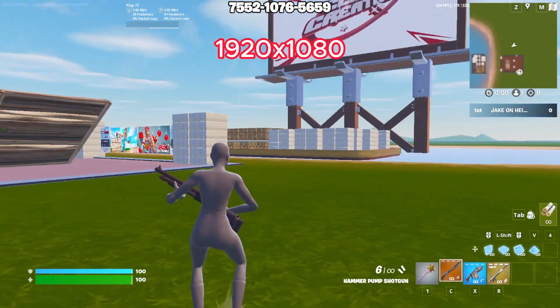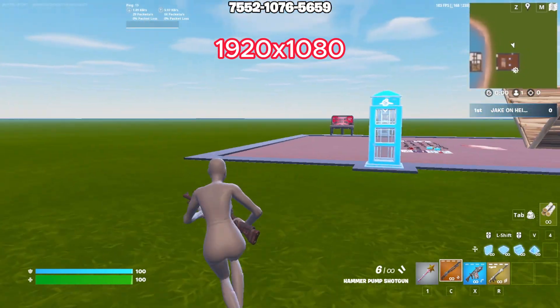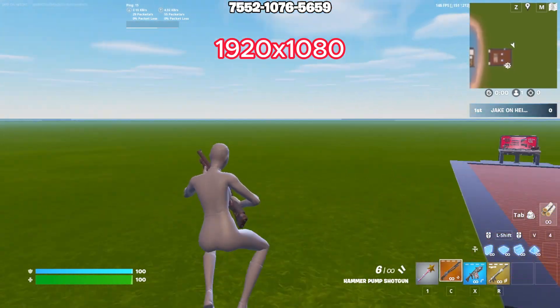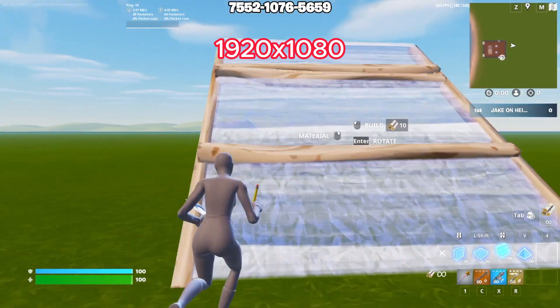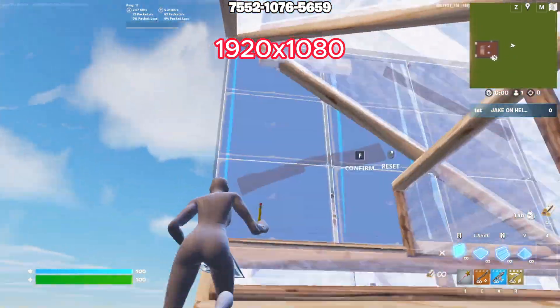Looking around — and this is a Clixx's 1v1 map — I'm getting right around 180 to 200 FPS. Building, it's looking like around the same.